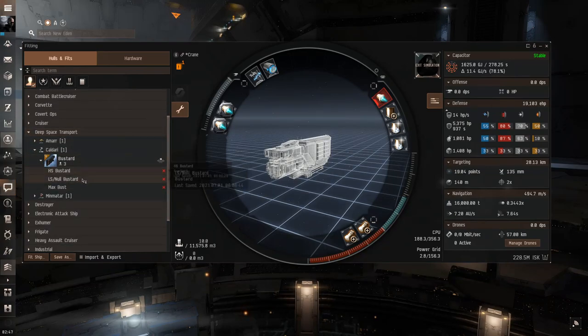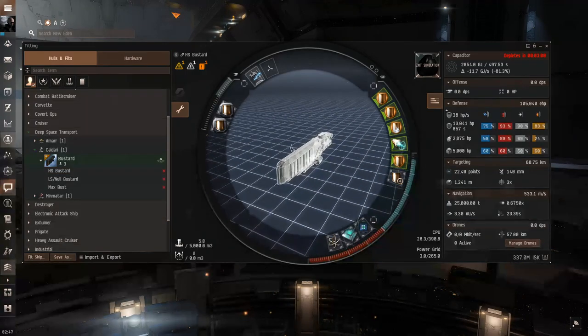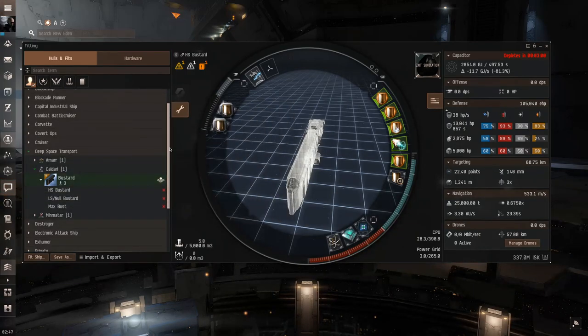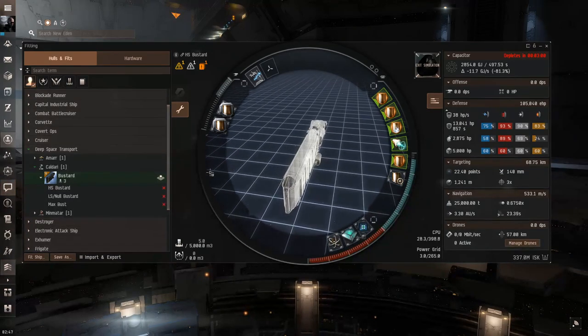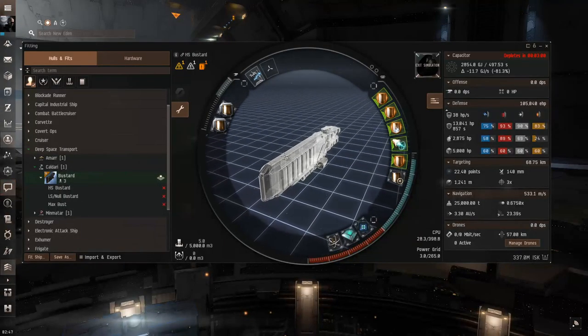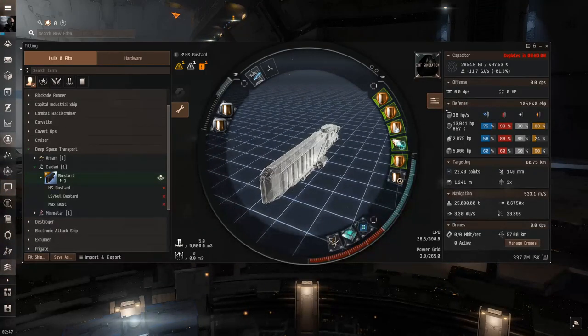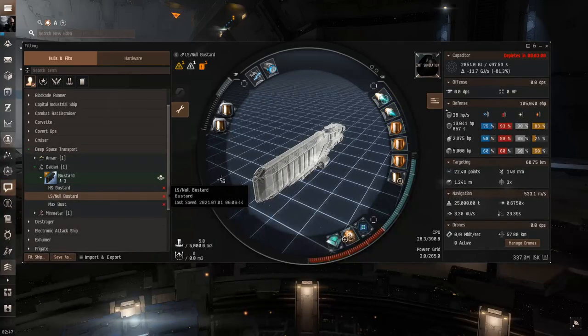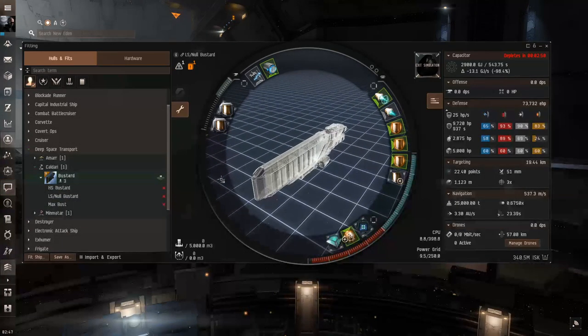The last ship is the Bustard. I have two fits for it because some people stick exclusively to high sec while others go into low and nullsec. For high sec fits I favor heavy tank, since you're mostly dealing with hauling gankers — Tornados, Catalysts — and all you're trying to do is survive long enough for CONCORD to show up.